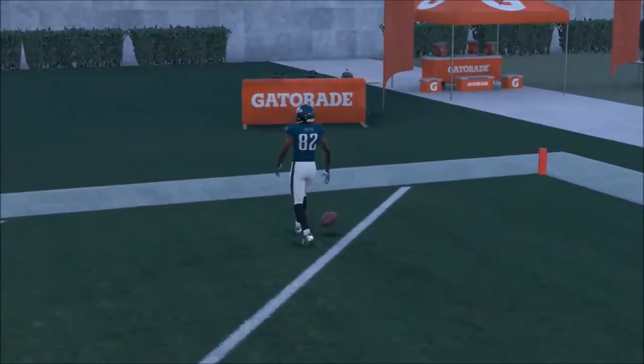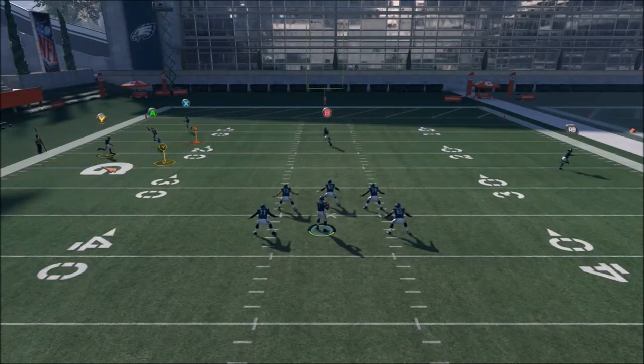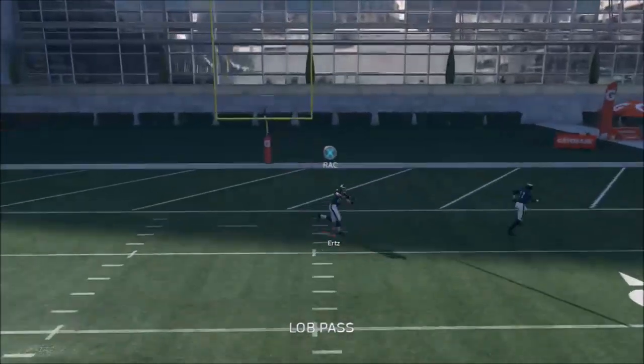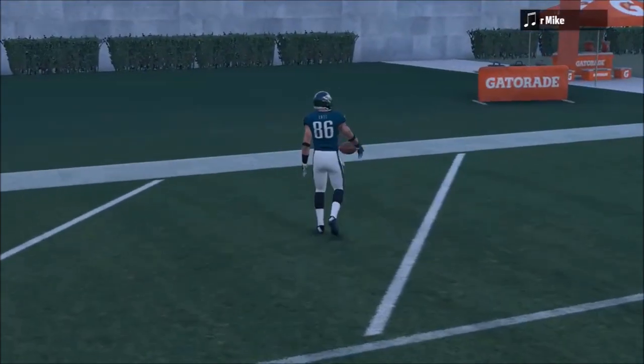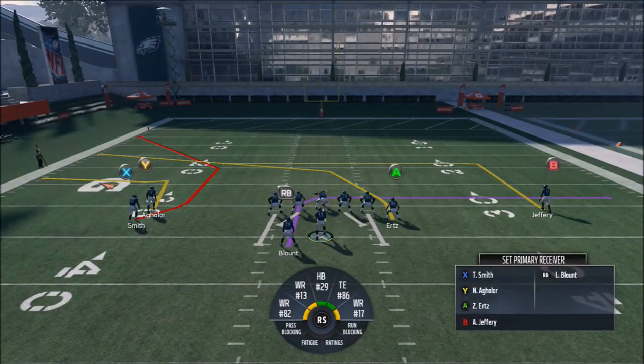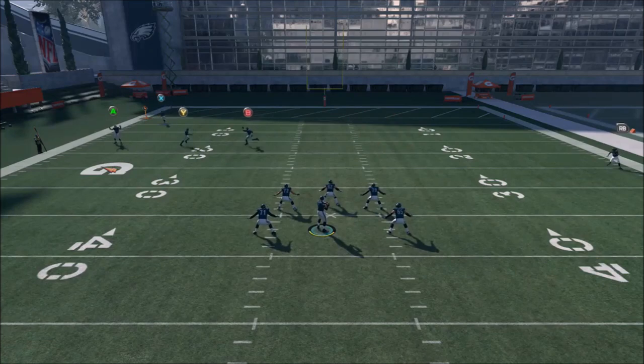Pre-snap you get to choose where you want to go, but you can also change it after you snap the ball. Holding LT, you can immediately switch the receiver just by hitting the icon — hit A and it switches to him, hit B and he's wide open, hit X, hit RB — you see how I'm constantly switching receivers. You have full control over your passing, which I've never seen in the game. If you can master this, you're just going to be the man. It's not going to be easy and I don't think a lot of people are going to master it, but you can be an absolute G in this game if you just learn this.